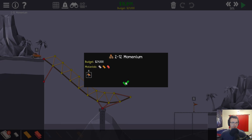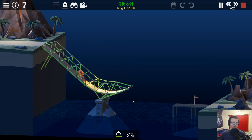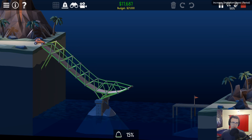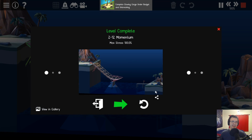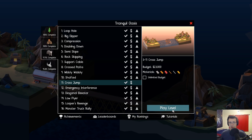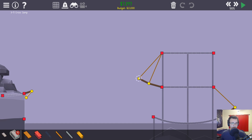Momentum - oh god, what even happened here? What did break actually? I see. Can it really be that bad? And there we go - just a couple of simple fixes and we have completed Glowing Gorge under budget and unbreaking. Not all of them are going to be this easy. Cross Jump will though - it's another one where I just shaved a bunch of money that I could simply spend more to beat.